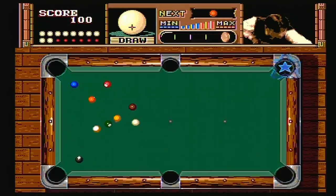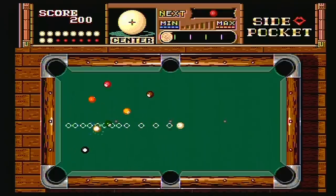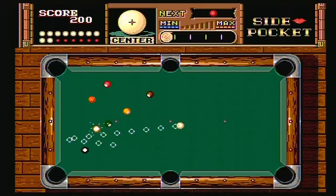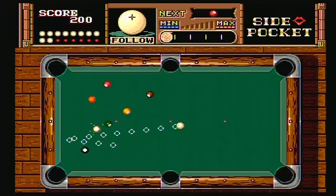I just couldn't get into Side Pocket. I can't fault it for necessarily doing anything wrong — it's just not enough like real pool to make it an exciting pool game. You don't have real analog controls or anything, so it's very difficult to get the shot the way that you actually want. If I was in this situation on a real pool table looking at the balls as they are here, what I would do is get another drink and go play Pac-Man.